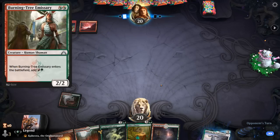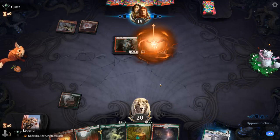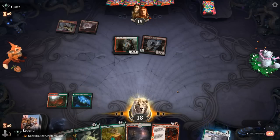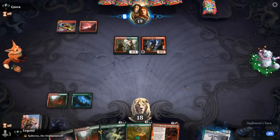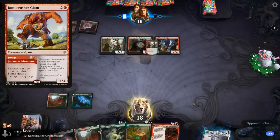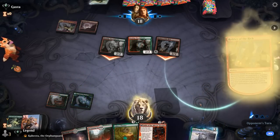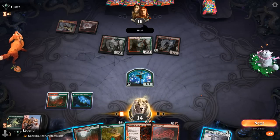We see a turn 2 Burning Tree into a bunch of other stuff, and a Robber of the Rich. At least our 1/1 is likely to survive and Chariot's not a bad way to stabilize. The opponent caught a glimpse of our deck by exiling our Titan of Industry, so if they're aware they might keep up Stomp to kill whatever creature we try to Transmogrify.